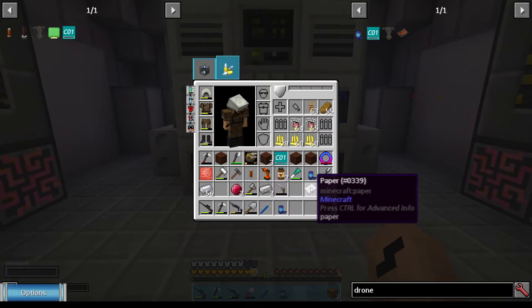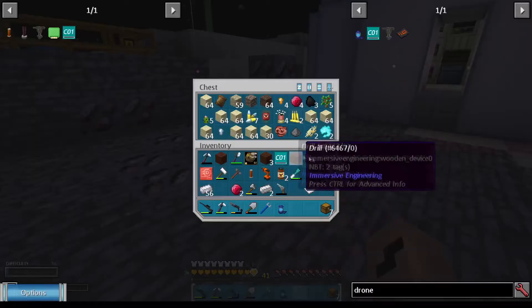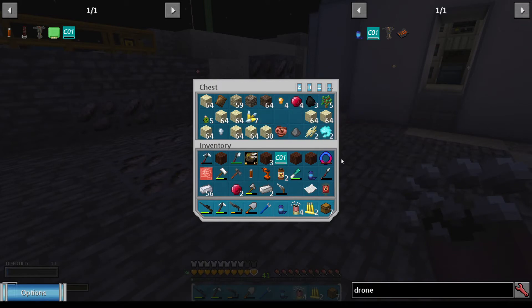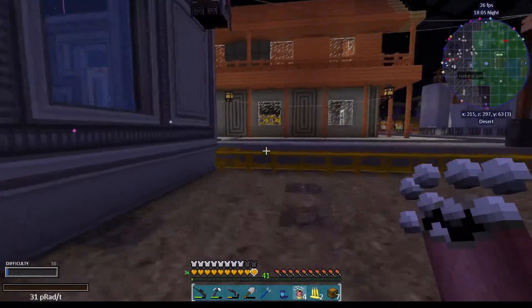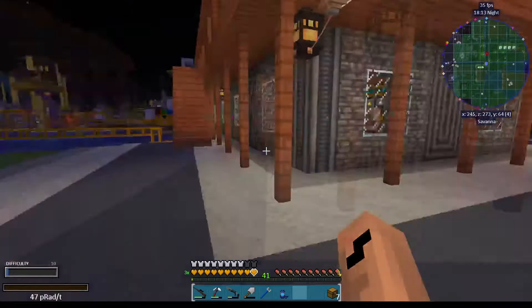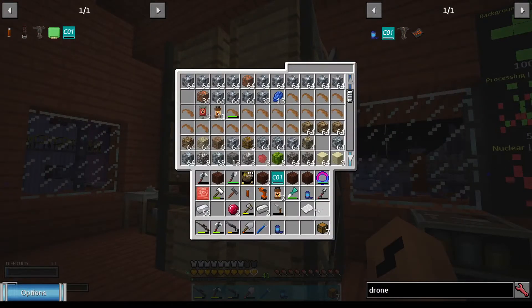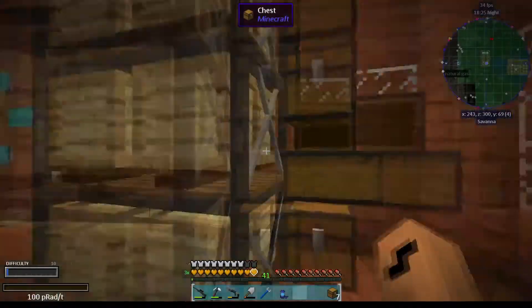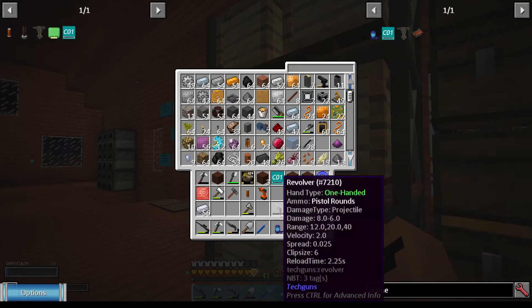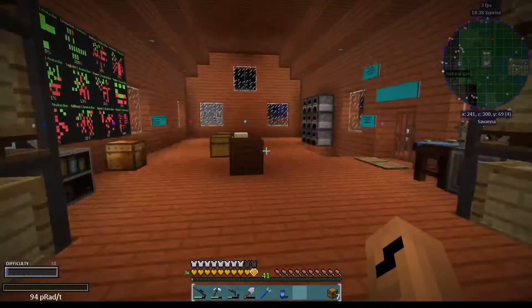That's why we have all the stuff lying around. Got a revolver, got some radiation stuff, and I even got a chest here with even more of this stuff, and I need to clean that out at some point. Right, let's put this in there. A piece of paper can go up there. Don't need those or those, and this gun thing can live on this side.